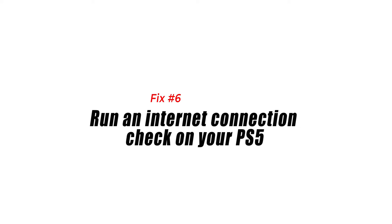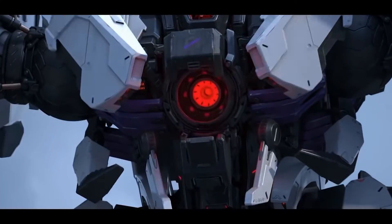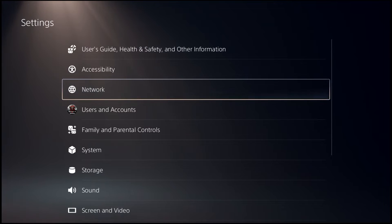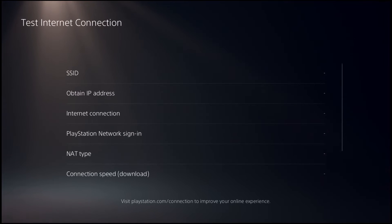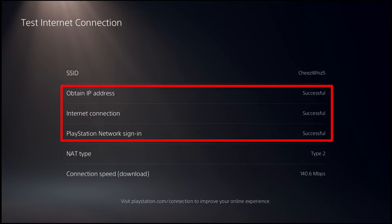Fix number 6: Run an internet connection check on your PS5. Once you've restarted the modem or router, the next step is to see whether or not there's an issue with your PS5's internet settings. Go to your PS5 home screen, select Settings, go to Network, then go to Connection Status, and select Test Internet Connection. Make sure you don't have any issues with PlayStation Network sign-in, internet, and IP address — all of them should say successful, otherwise you will need to troubleshoot the internet connection on your console first.